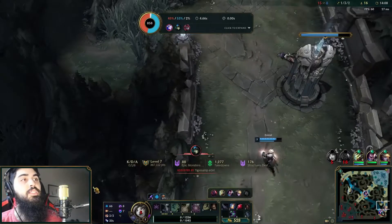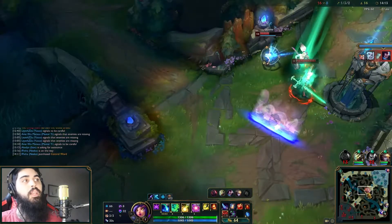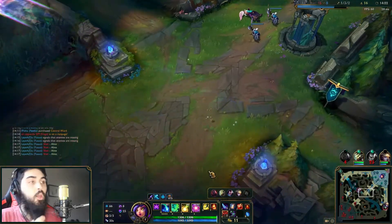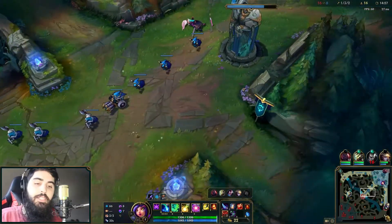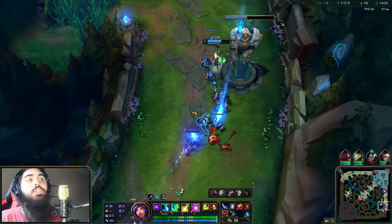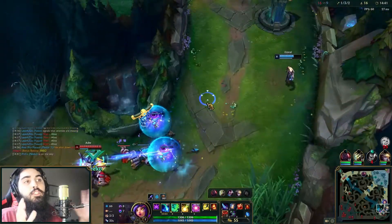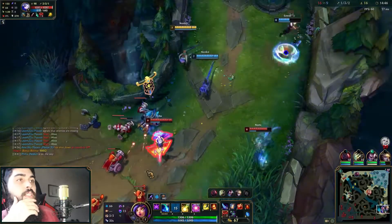Ezreal has been playing very, very safe and that puts all the weight of poking and trying to win the lane on me. I'm trying to take the pressure off and it's really hard to do that alone. The optimal play is to try to talk to your ADC so you can control the pressure of the lane together. But most people tilt when you try to tell them that, because they think you're saying they don't know how to play - but it's not that. I want to coordinate pressure together.